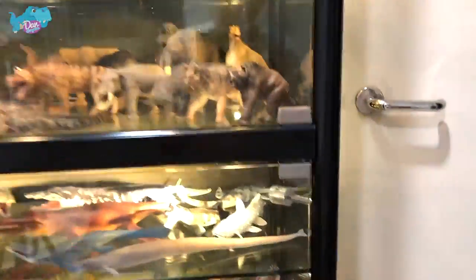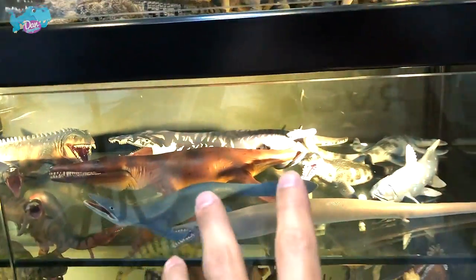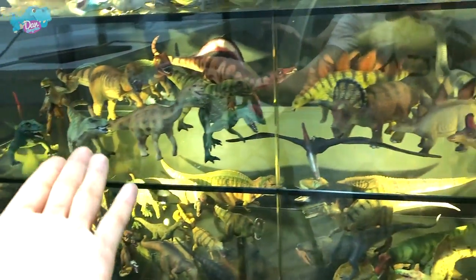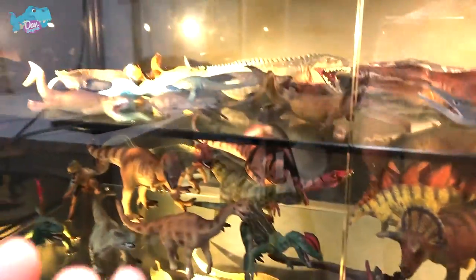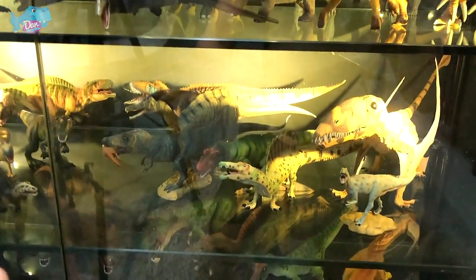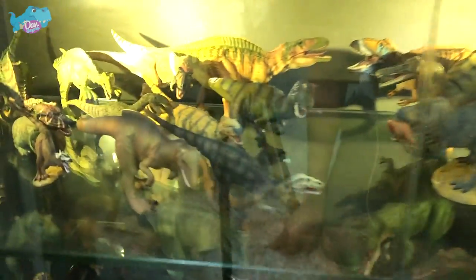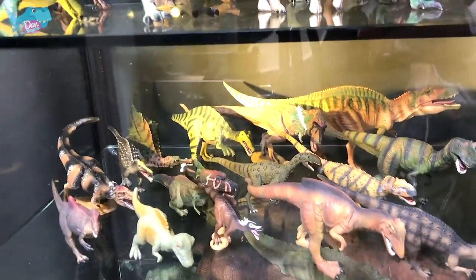Moving on to the next row — this is not categorized by brand but by species. These are basically prehistoric sea creatures: Mosasaurus and Kronosaurs right behind, from different brands. Moving on to the next row — these are figures from Bullyland. Bullyland produces figures which are more appealing to kids. And this row right over here features older collective figures. Let me just turn on the lights to shine more light on this — collective figures.